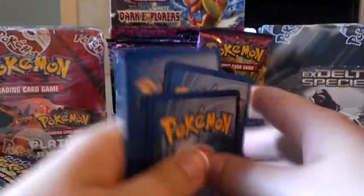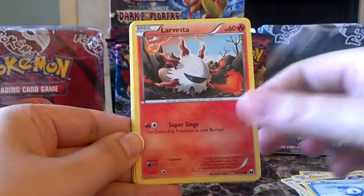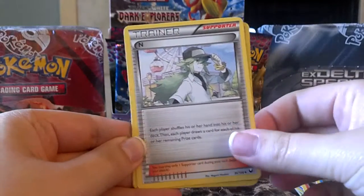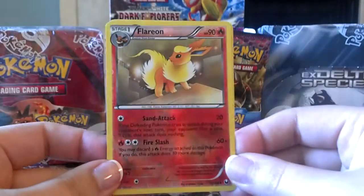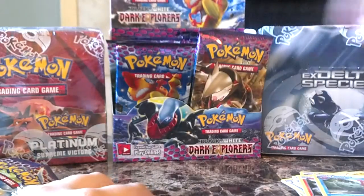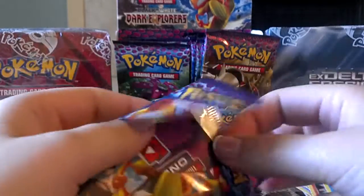So it's kind of nice to see some of the holos again. Charizard, Chansey, Tynemo, Sandile, Piplup, Larvesta, Torkoal, Slowbro, N, a Reverse Flare — I think I might need that one, let's take a look, number 12. I do need that one, so that's really awesome, so that'll go into my collection.